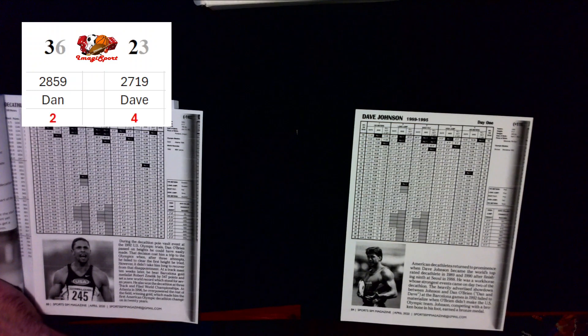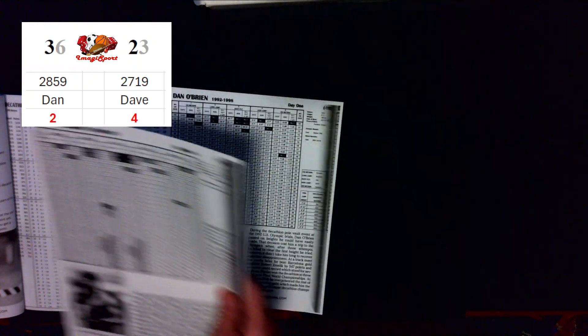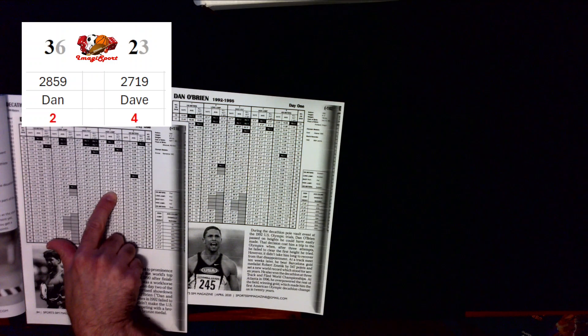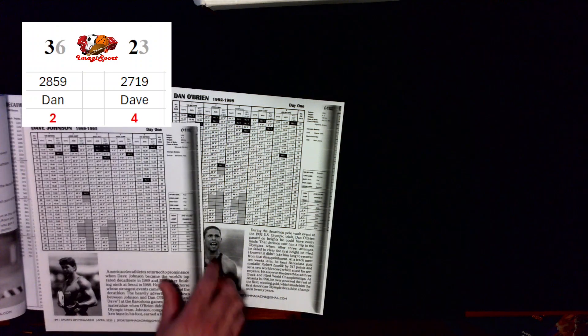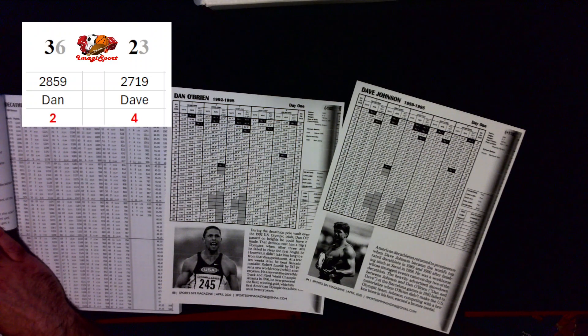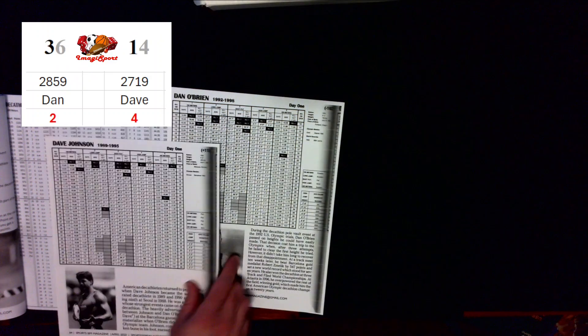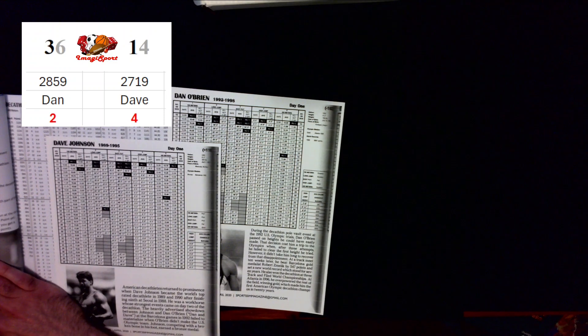Dan rolls a 36 average — that's only six foot five. So Dan maxes out the high jump at six foot seven cleared. Dave rolled a 23 average at six foot seven and only went six foot five on his second attempt. Dan's done with the high jump. Dave has one more attempt at six foot seven — he goes all out. Dave rolls a 14, and 14 all out is seven foot — he clears it! So he gets to move up to six foot eight, but he's now down to three stamina points.